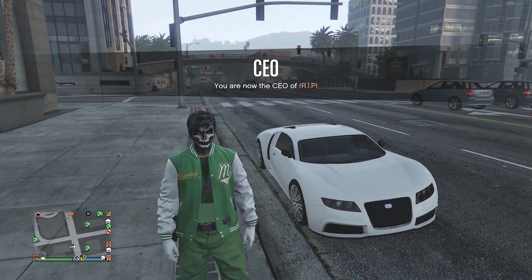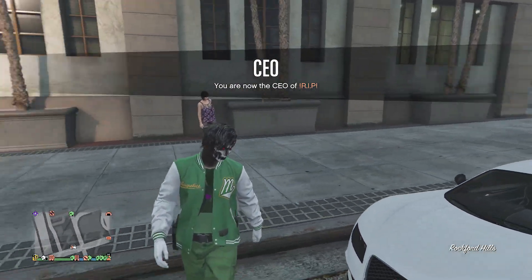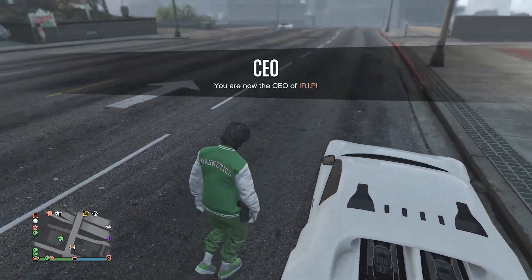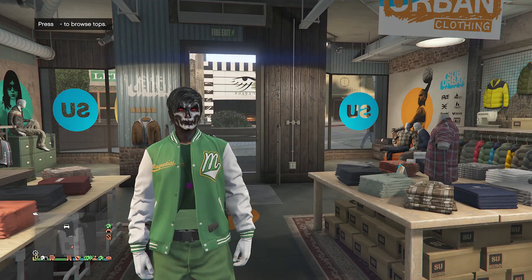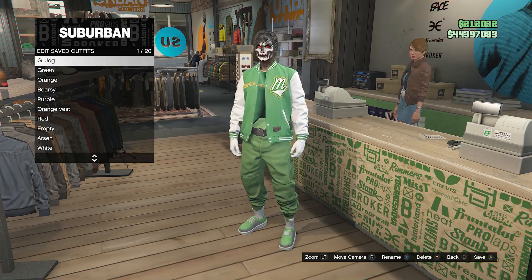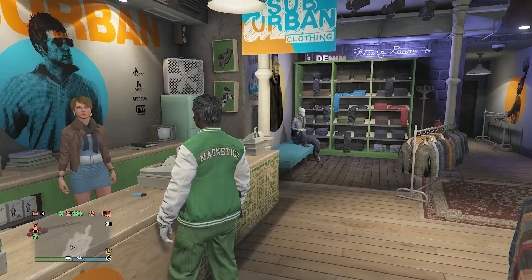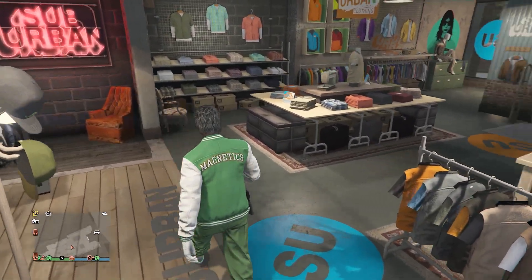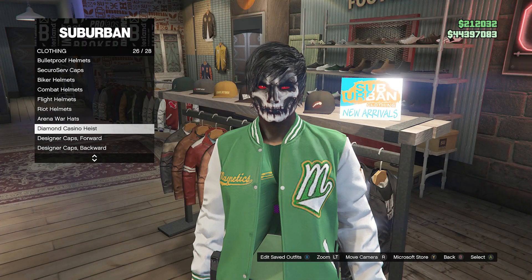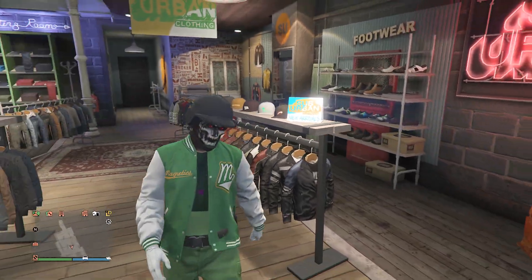After your outfit looks like this, head to the clothing store so we can save this outfit. And if you do have the green bulletproof helmet, we're going to go ahead and transfer the bulletproof helmet over to this outfit later. Once you are at the clothing store, go up here to the front counter and save the outfit on whichever slot you want. If you don't want to get the green bulletproof helmet and you don't have it, you can just go up here to the hats, go to bulletproof helmets, which is on slot 19, and equip the black bulletproof helmet.